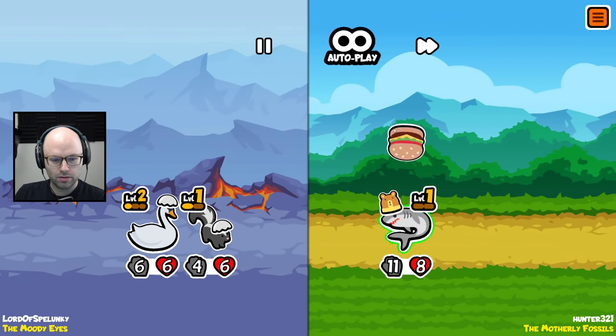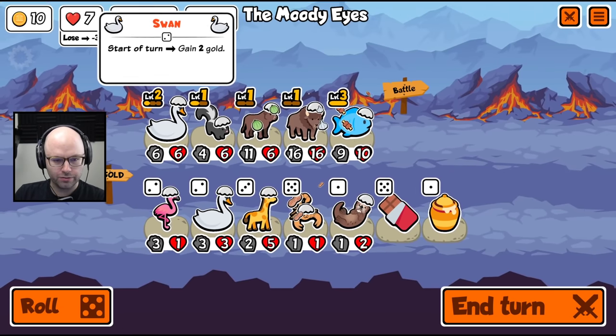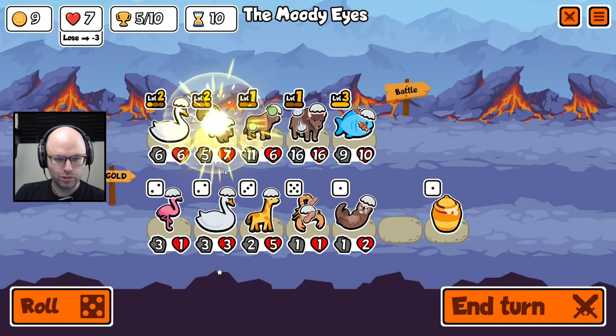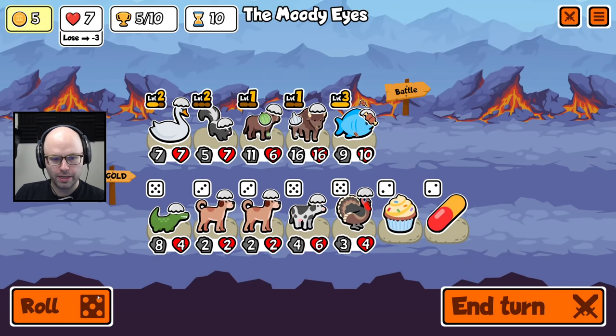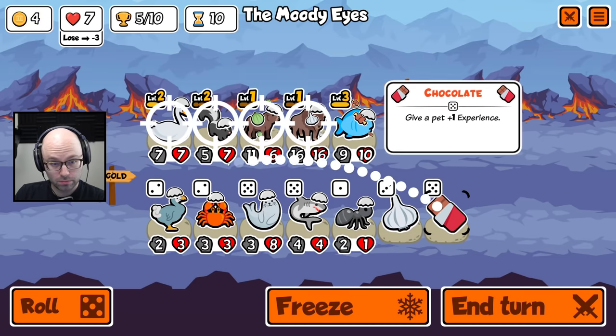Then we get — we draw these. Then a bison to scale ourselves. I know we could have a level three swan, but I think that's more important for our prospects — getting a level two skunk.